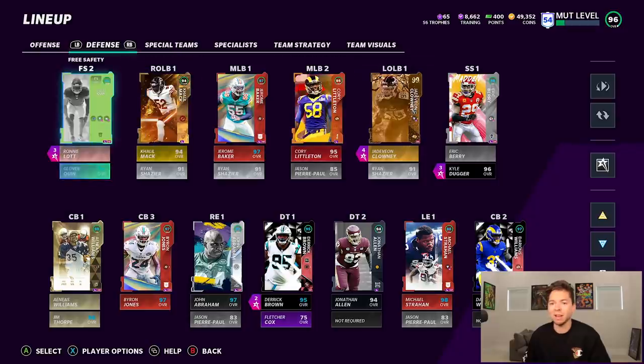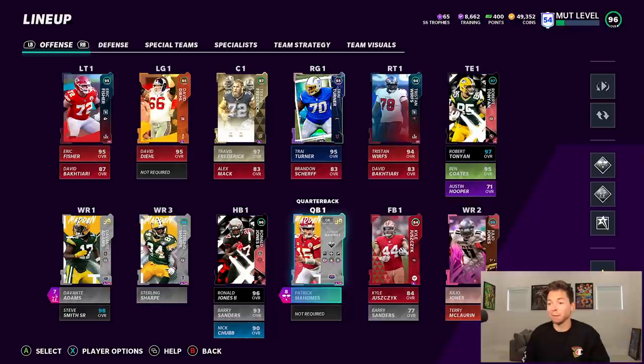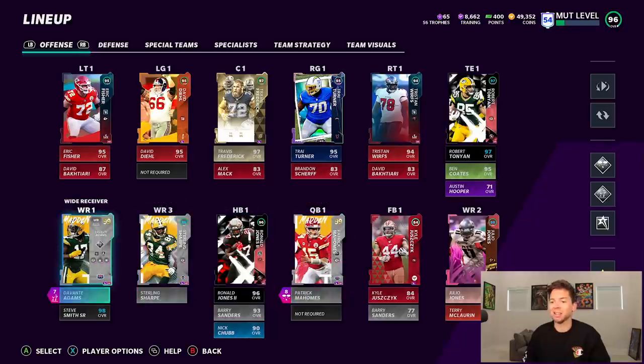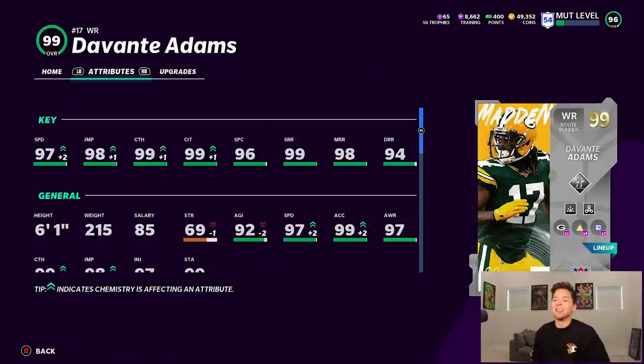We really don't have anybody powered up, it's still pretty good. We got guys like Clowney, Eric Berry, Ronnie Lott Williams who are all 99 overalls. Our receiving core is looking really good — we got three 99s: Adams, Sterling Sharp, and Julio Jones. Let's take a look at Adams. In our lineup he's got 97 speed, 98 jumping, his catching is pretty much 99 across the board, and he's got amazing route running.